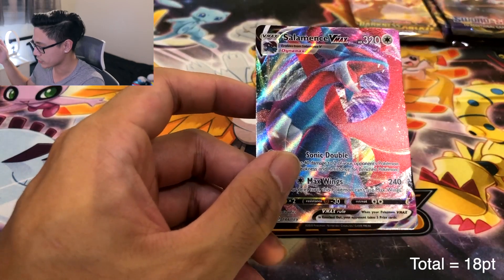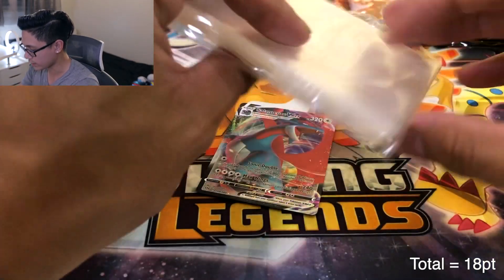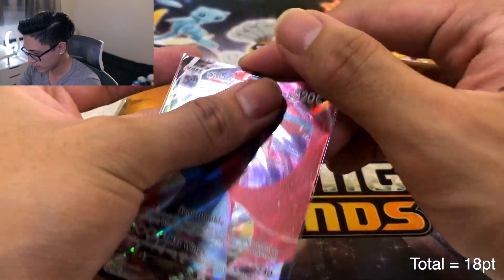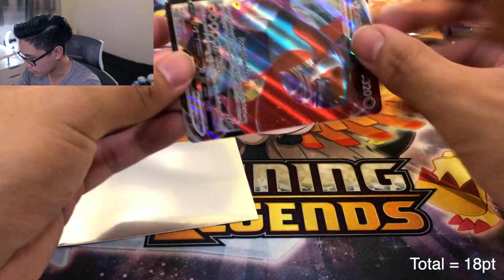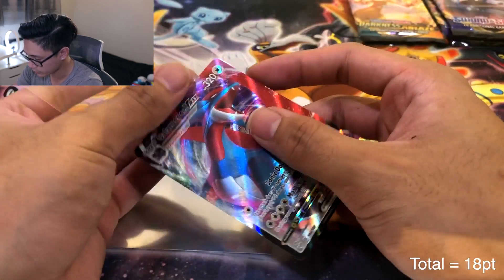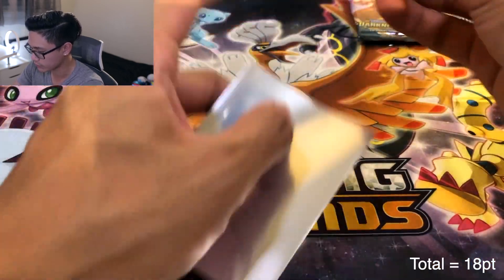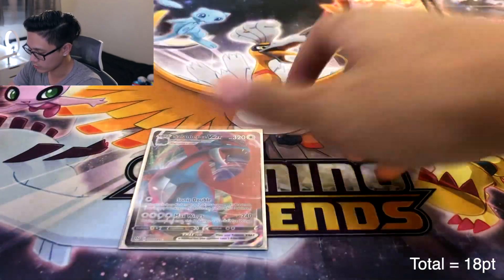I'm gonna stop trying to remember the score because I'll just make it worse for myself. We're going to put this in a top loader and sleeve. For cards I really enjoy I do double sleeve them — first the perfect fit sleeve, nice and snug. Then the Darkness Ablaze sleeve, but put it in inverted — upside down — so the exposed side is on the bottom when it goes in the outer sleeve. Then triple protection with a top loader as well. Look at that beauty.